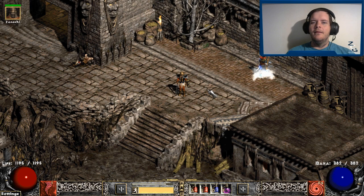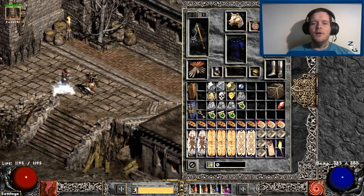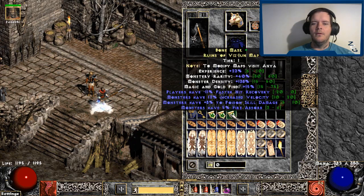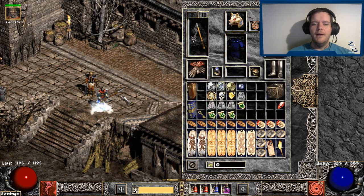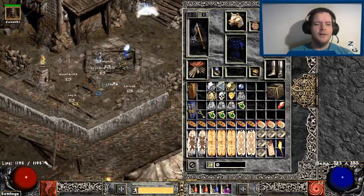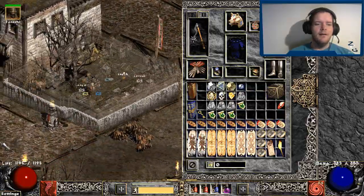Hey, what's up everybody, I'm Xannycakes and in this video we're gonna look at the new map system for Project Diablo 2. If you get a map it will look like this — it can either be white, blue, or yellow. If you run over to Anya, she has things that you can buy to modify these maps.